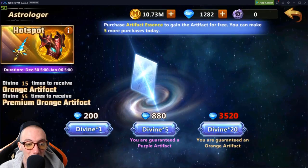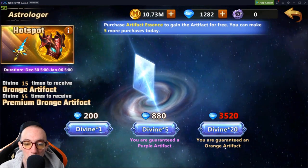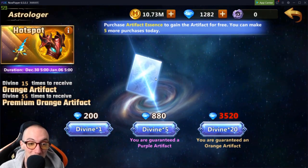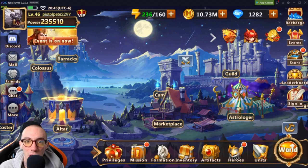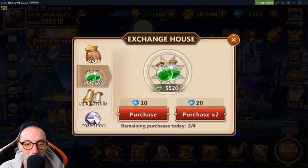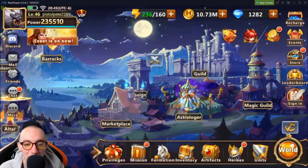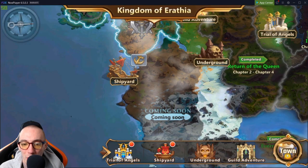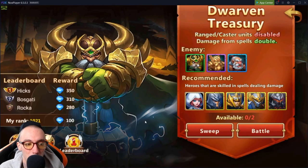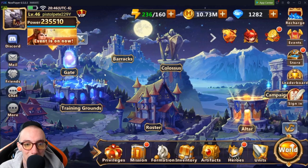I highly suggest you use your gems on getting as many artifacts as you can. The more you do, you'll get guaranteed purple artifacts, and if you do 20 you'll get a guaranteed chance at an orange artifact. This is the best place to get the biggest power spike in the game. There are other ways you can spend your diamonds — like if you need gold — but I don't really suggest spending diamonds on gold or unit XP, because that's stuff you can get just from playing campaign, story missions, trials of angels, and other activities.